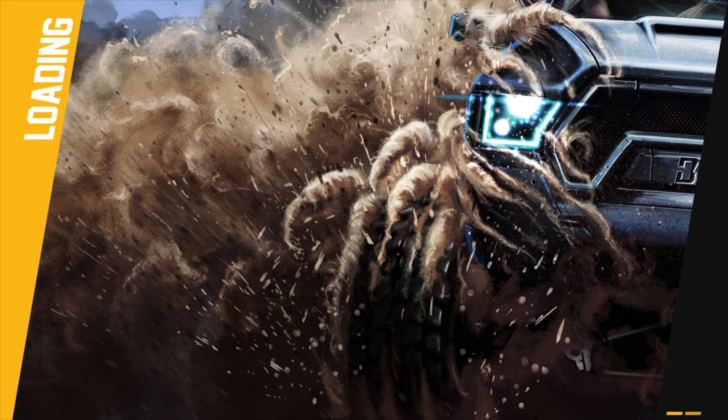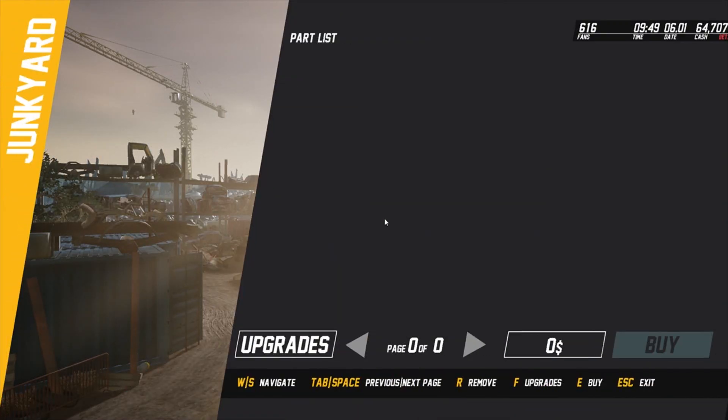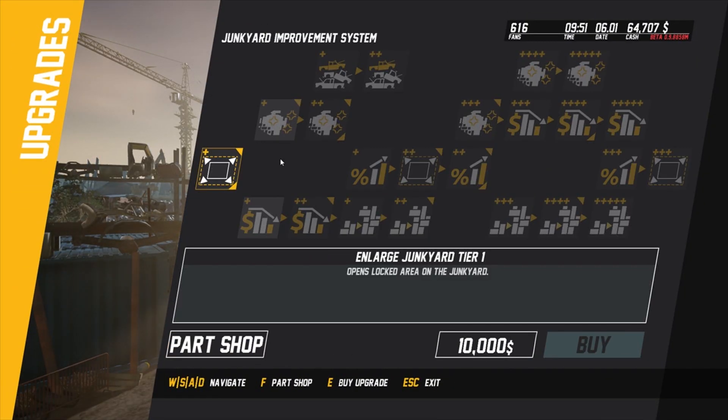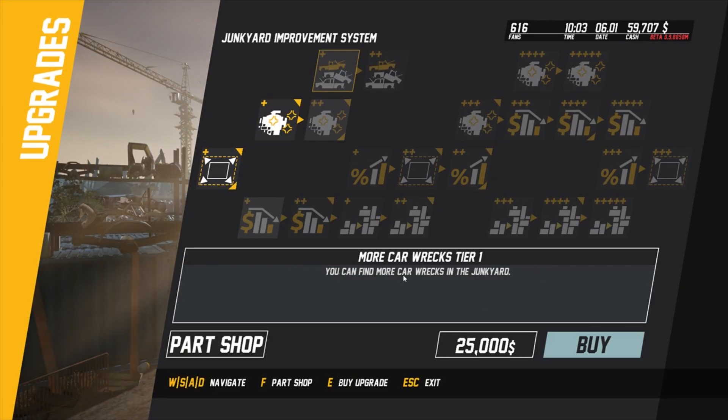Pretty cool if we could buy our own and sell it somehow - I'm sort of learning as we go. Go into upgrades. We can't - we need to get that to get that. 'Yes, you can find more car wrecks in the junkyard.' Can't see any wrecks at the moment.